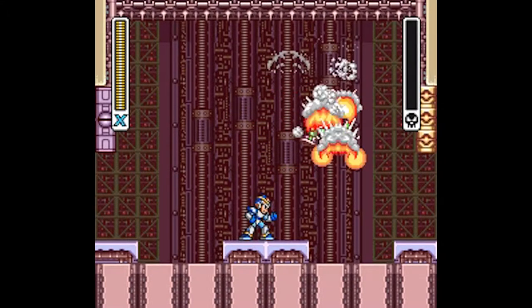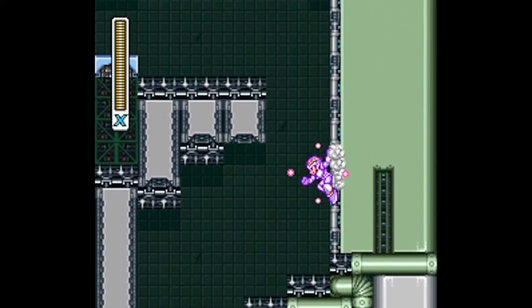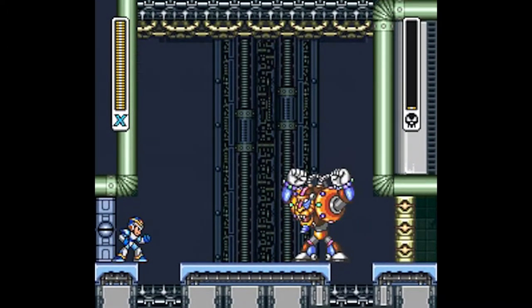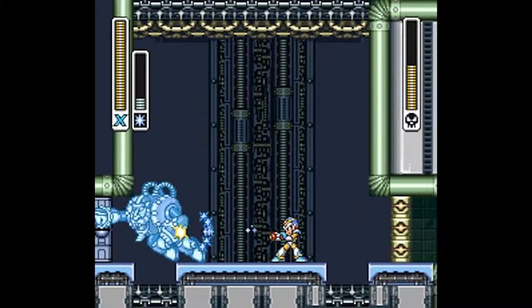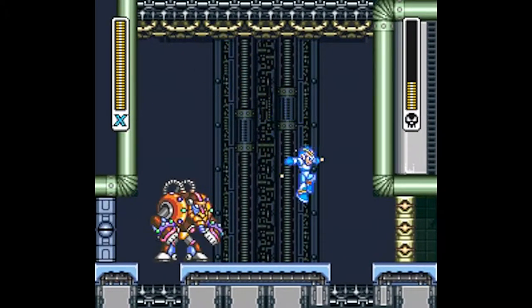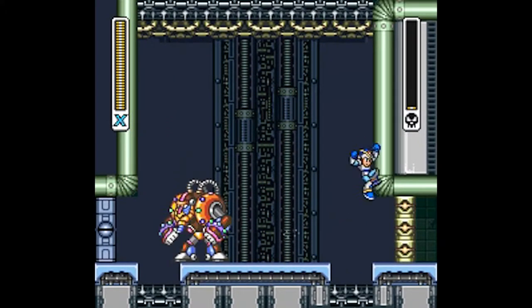Finish them off. Don't run into the spikes on the left or on the right. More Diglabers and spikes — just use Chameleon Sting. And Spark Mandrill returns. He's still pretty weak against the Shotgun Ice, which freezes him, but unlike the original game he can break out of it a little bit more easily. The fact that he's faster than before makes it challenging, but it's still pretty fun freezing him in mid-punch or jump. It only takes him down to about a third of his health though.